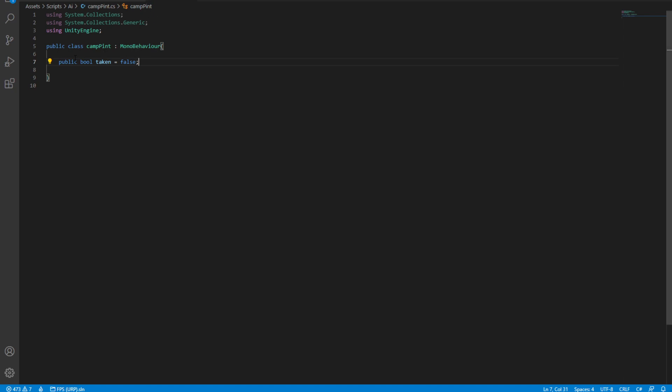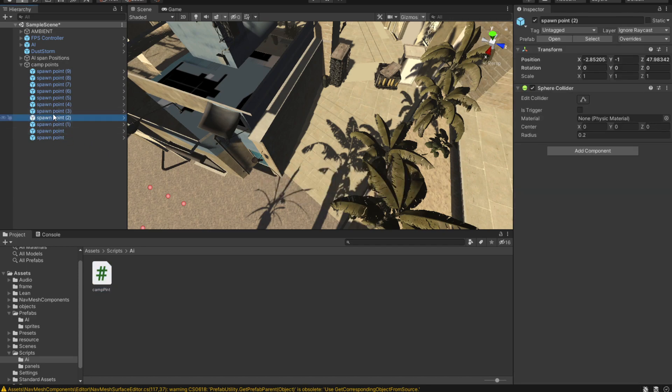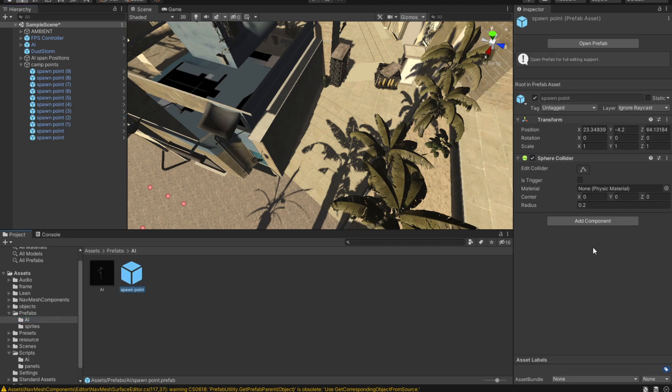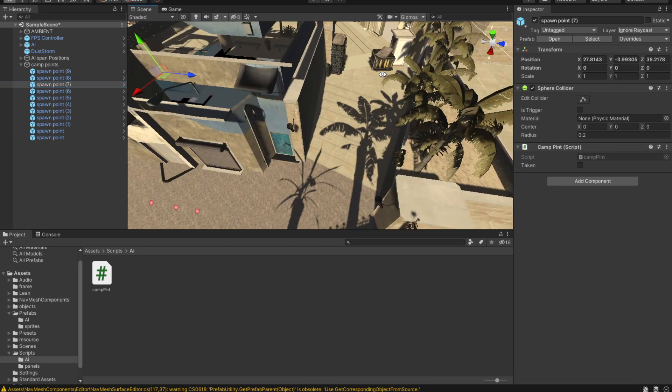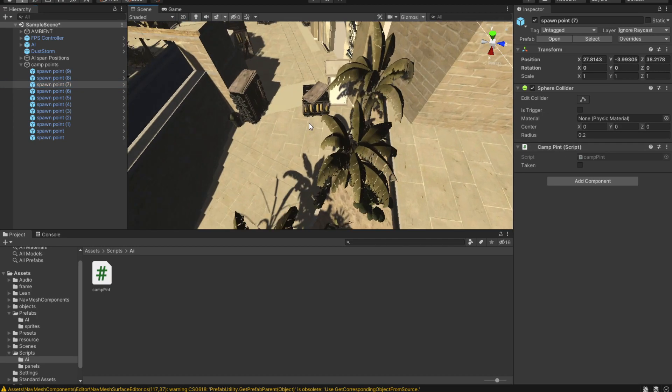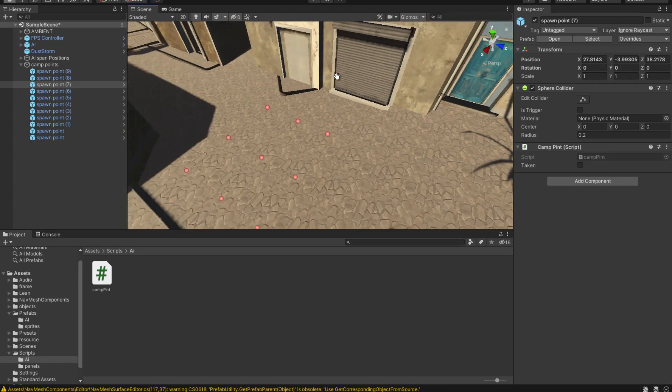Later we'll add a timer so that when `taken` is true, after about 20 seconds the AI leaves that camp point and roams again. For now we'll keep `taken = false`. I'll go into the spawn point prefab and drop the CampPoint script onto it, so every single spawn point has the script attached. Now we can easily navigate through these points from the AI script.